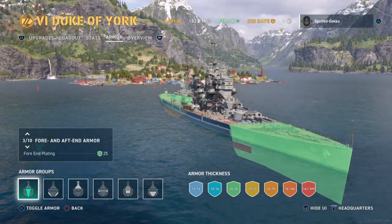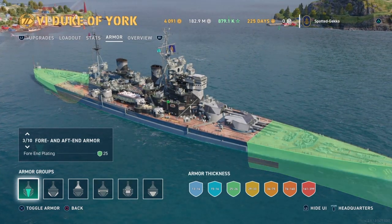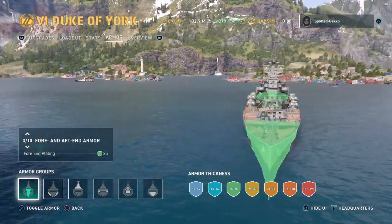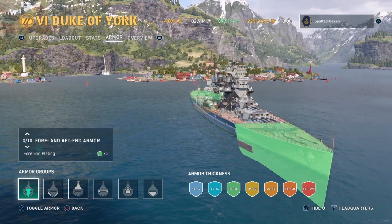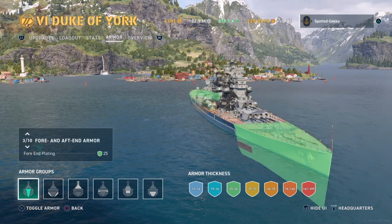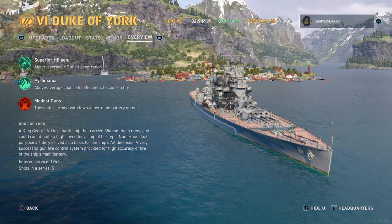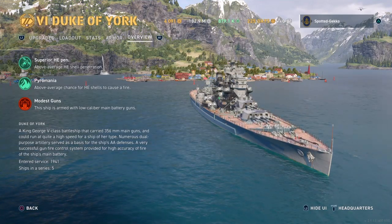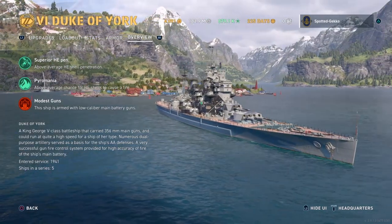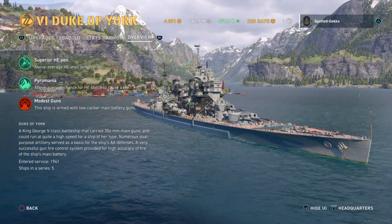The fore and aft armor plating and deck are all 25 millimeters, which is pretty limited. A lot of ships can penetrate through your fore and aft sections, and big caliber gun ships at tier seven are going to dominate you. Islands are going to have to be your friend. On the plus side, the ship has superior HE penetration, and with Nelson we get an additional 15% to that damage.